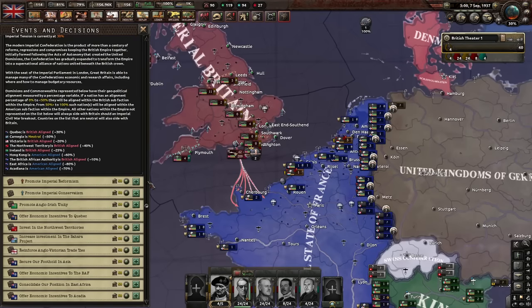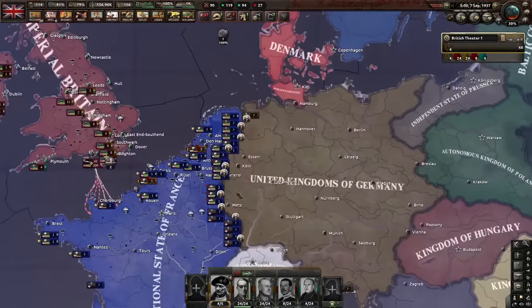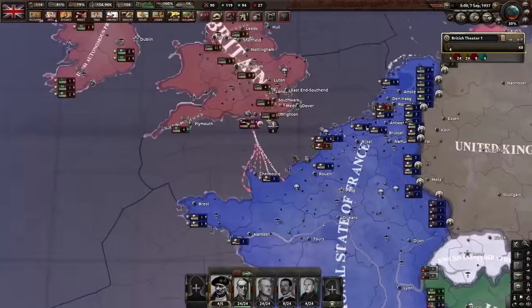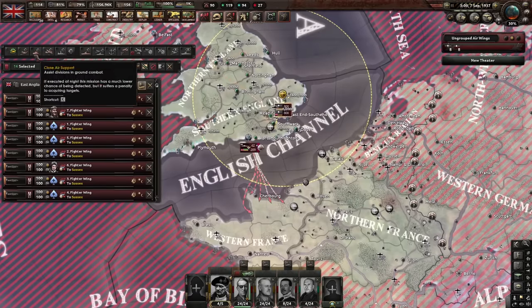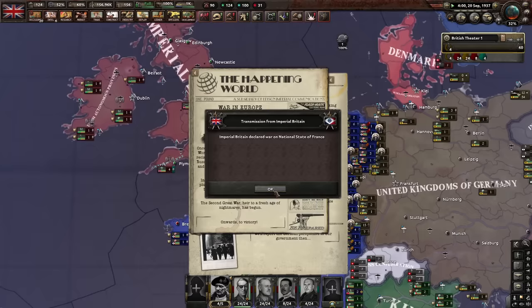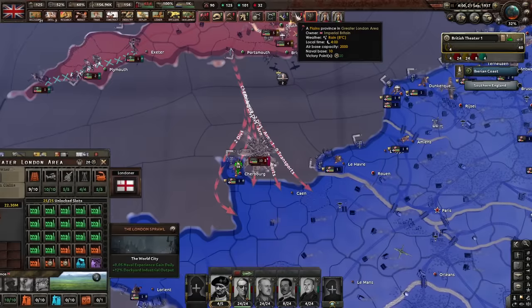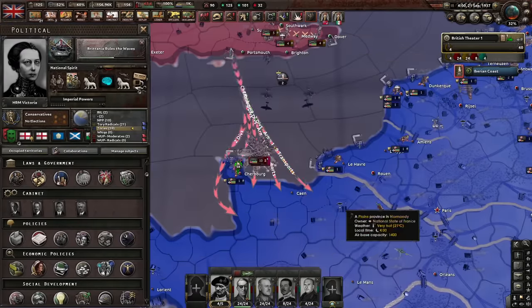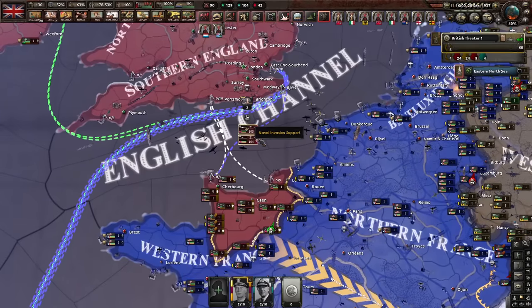Germany gave them the Netherlands - why?! Oh wow, it looks like they declared war. Germany, you could have just had the Netherlands without being at war, but you chose not to. Time to beat up the French! I joined the war and immediately invaded them. Let's see how this goes - sending my entire army over now.